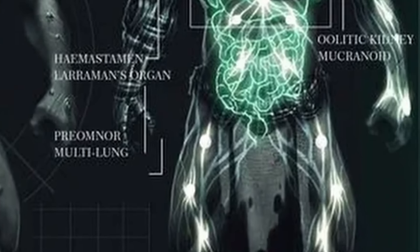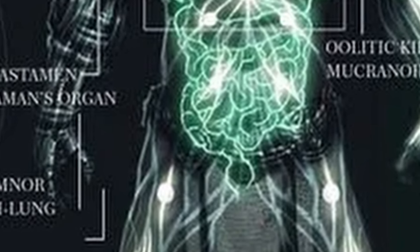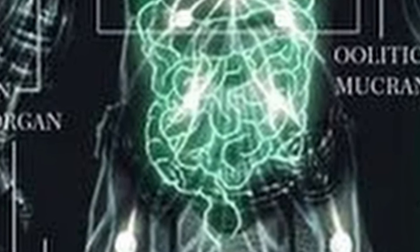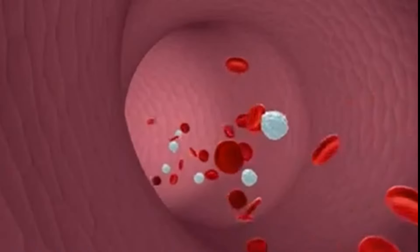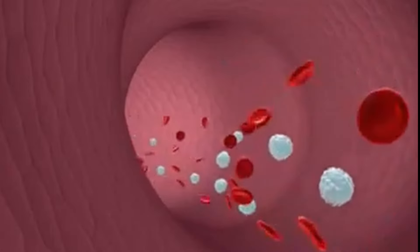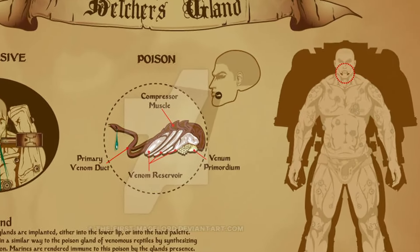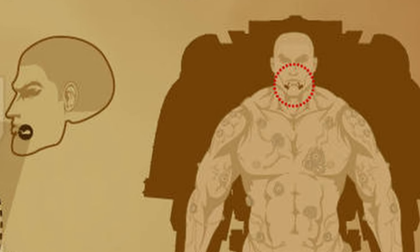The Preomnor, also known as the Neutralizer, is the seventh gene seed organ — essentially a second stomach added above the original. This organ allows space marines to consume otherwise poisonous or completely indigestible materials, biochemically analyzing ingested substances and neutralizing most known toxins, both biochemical and inorganic, as well as many unknown toxins that a space marine can later vomit up. These extracted toxins are often rerouted and stored in the Betcher's Gland for future use.